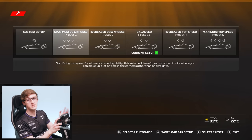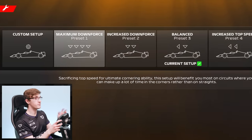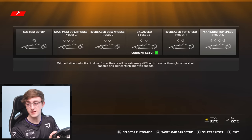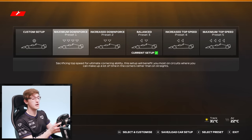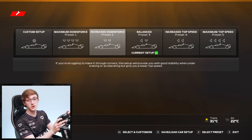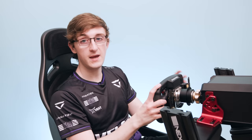Starting with everyone's favourite, we have the setup of the car. First of all, we have five different presets. If you're just a casual player and want to jump in and pick a setup for a certain track, you have a variety of downforce levels available to you. Pick the setup that works best for that track — high speed, high downforce, pick max downforce. If it's Monza, you probably want a bit less. If you're like me and like to make your own custom setups for the best performance, I'm going to break that down now.